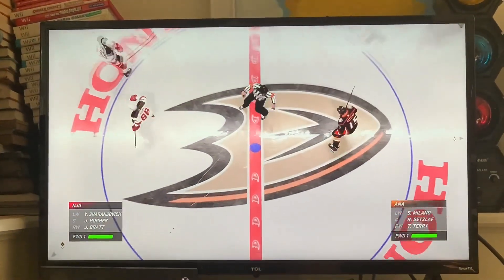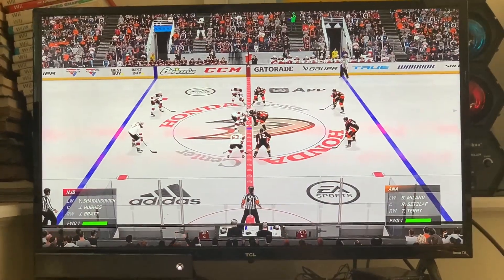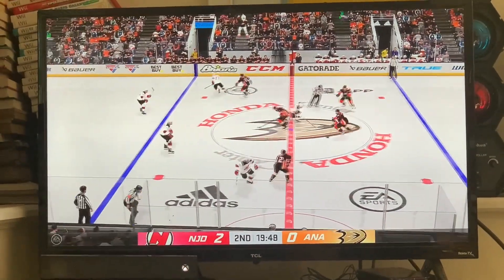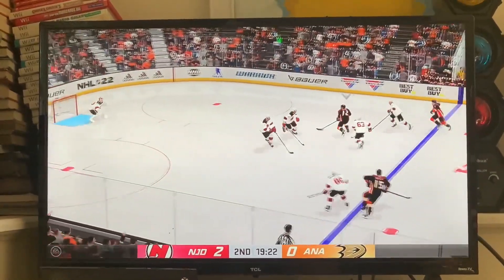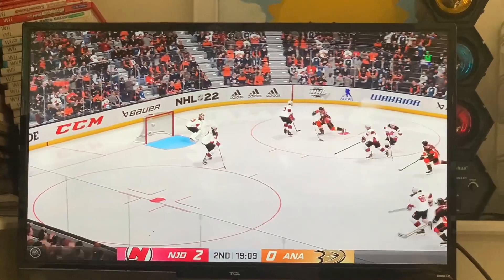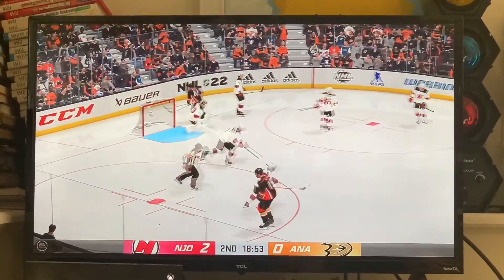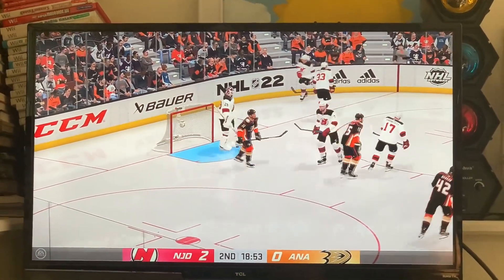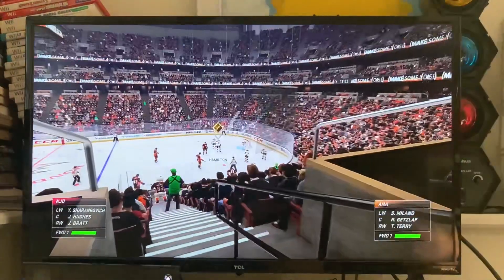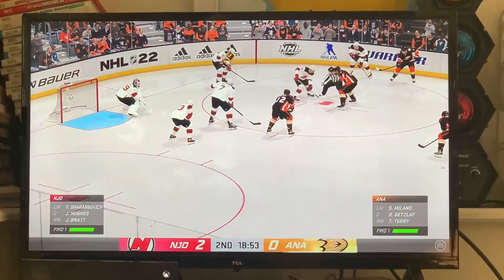The opening face-off here in period number two is about set. The Ducks get a hold of the puck off the draw, across the line from center. Here's a chance — that's kicked away with a pad by Blackwood. As he opts to freeze the puck, we get a whistle. Starting to look like a little bit of a fire curl in the zone, so this is a good play. James Cevulski, Ray Ferraro with you here in the early going of this period.